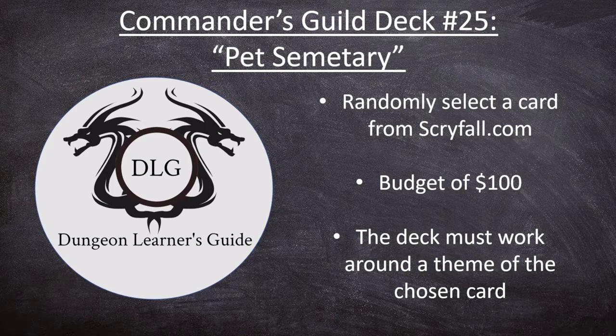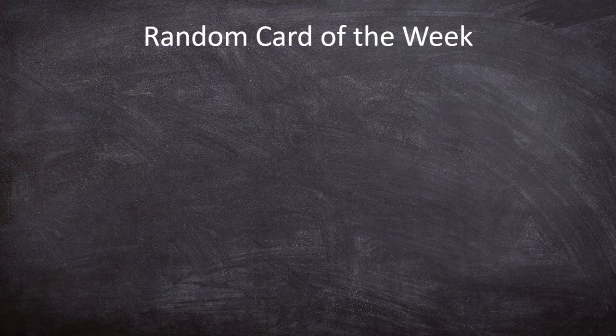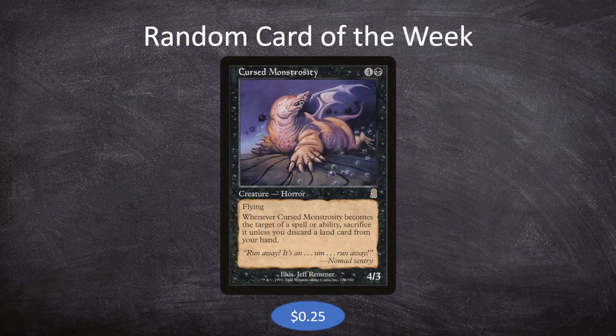Hello everyone and welcome back to the Dungeon Learner's Guide. Today we have another Commander's Guild deck tech. This one is affectionately titled Pet Sematary. If you haven't seen this series before, what we are doing is selecting a card from Scryfall.com, working with a budget of $100 or less, and building a Commander deck for Magic the Gathering around a theme of the chosen card. So this week's card is Cursed Monstrosity.